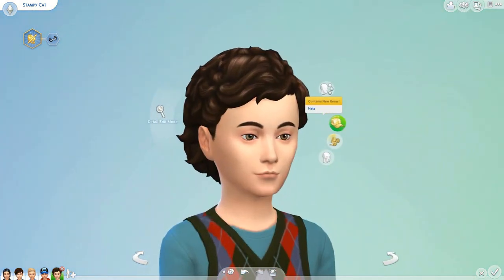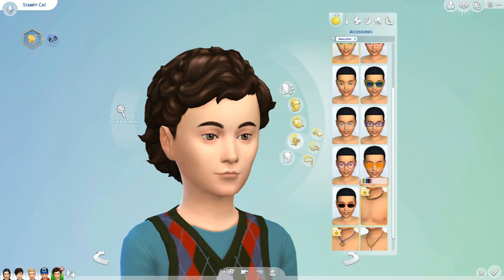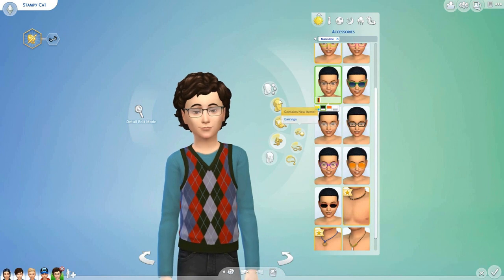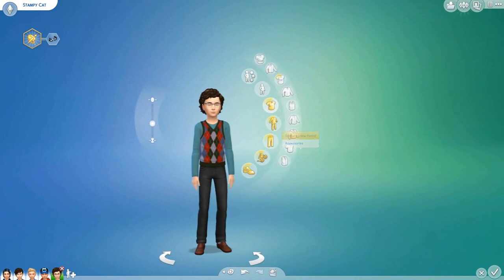To make this Sim stand out a little bit, I'm going to give him some glasses. Because Stampy does occasionally wear some glasses. Kind of like this, but they'd be black, I think. Like that. There we go. That looks quite cute. Maybe a little bit thinner, I think. There we go. That looks cute. Stampy, look at you. You look adorable.